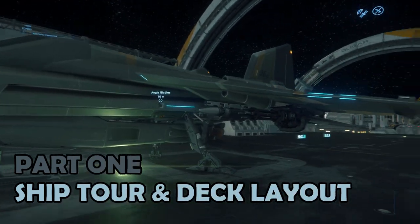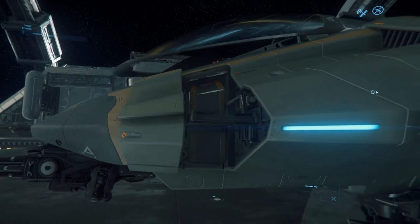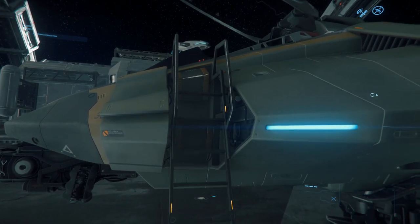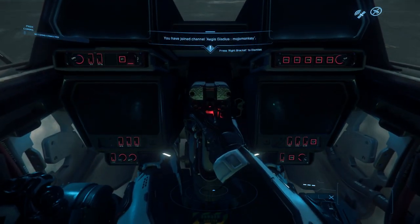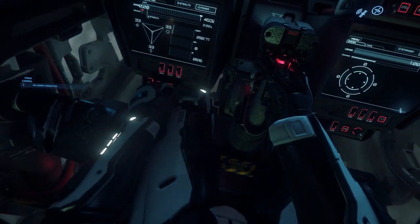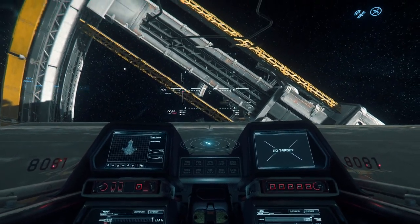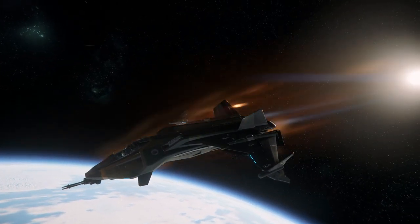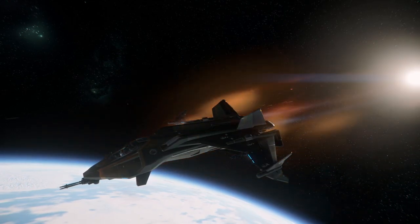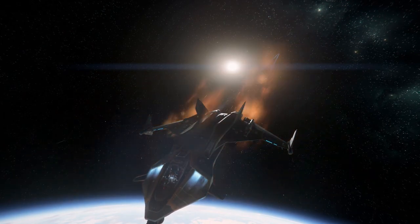Part 1, ship tour. There's not much to add here. The only internally accessible space is the cockpit, which is accessed via a ladder on the left hand side. As the pilot jumps into the cockpit, there are some nice getting-ready animations as he flicks a few switches, which is probably linked to Squadron 42. The externals of the Gladius are very detailed, and the ship has a fantastic military look and feel to it.